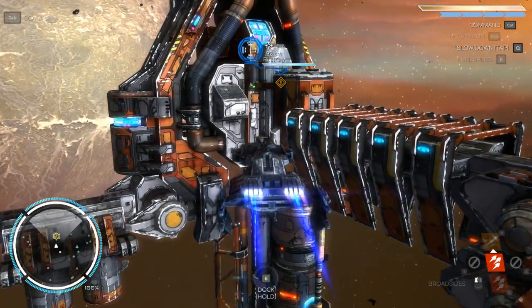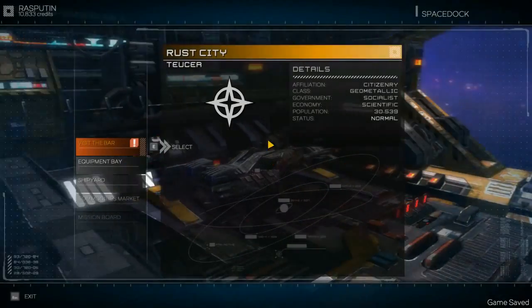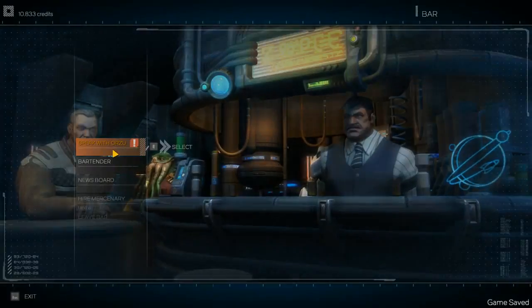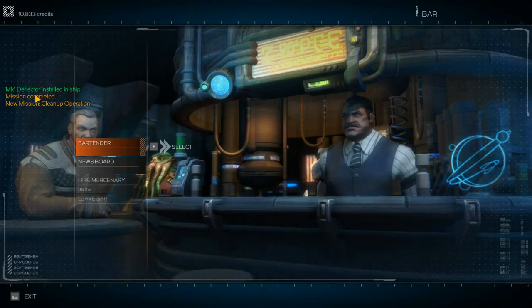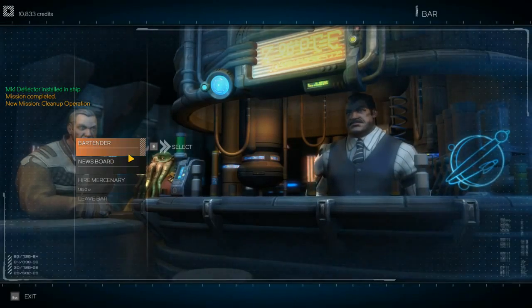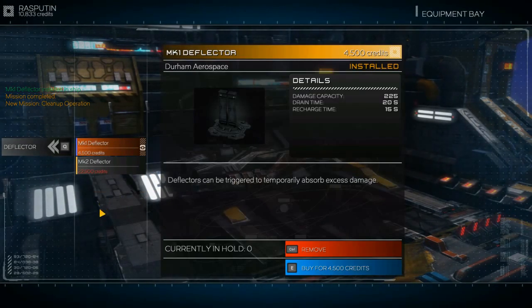Now if we just fly into it, it will auto-dock us. But you can still end up hitting it before it auto-docks you - it really just depends on your speed there, and it will damage you. So keep that in mind. We'll skip through this one - you get different options on all these scripted events, and basically this one gave us a deflector, which will go into the equipment bay. Go to defense and select deflector. So we've got the Mark 1 deflector equipped. This is something we didn't have previously - what this will do is we'll hold down our spacebar in combat. It activates the deflector. It takes 225 points of damage, it'll last for 20 seconds or until that damage is exceeded - basically it gets whittled down as an extra shield, more or less. And 15 seconds to recharge.